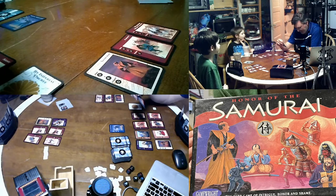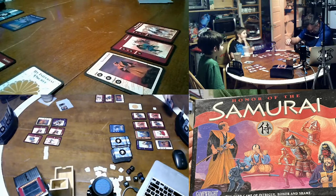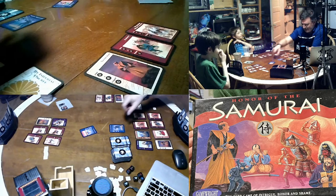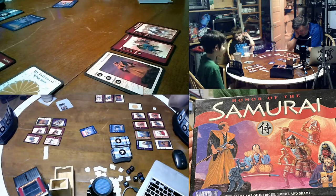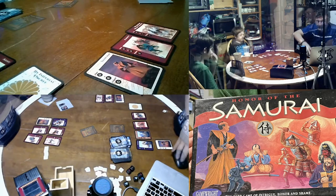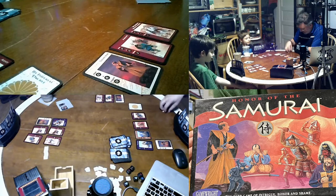Seppuku! I'm a samurai. Come on — seppuku, and then I'm going to drop you. That was your turn. You dishonored me. Now it's Gus's turn — Gus, what do you want to do? Did you get your money? It was five.